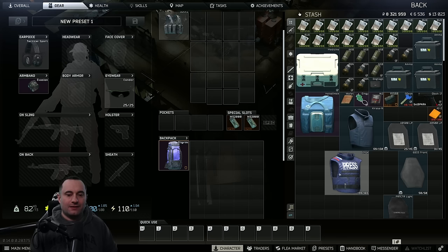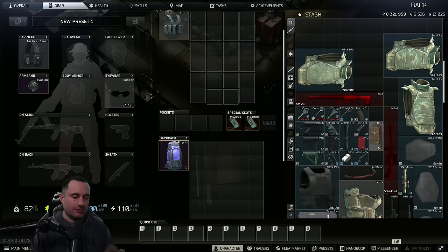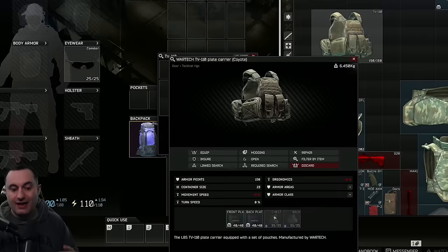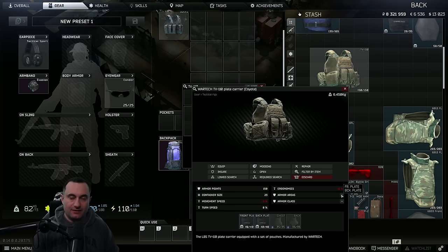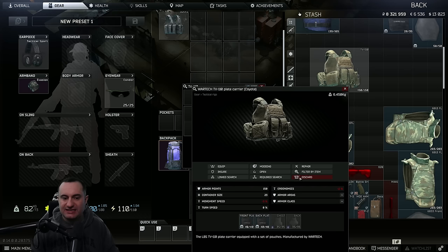Looking through all the other armors led me to another bug that I was really worried was worse, but actually ends up being beneficial to the player base. It specifically has to do with most armored rigs. Armored rigs have potential armor as well — front plate, back plate — and depending on the rig, most of them have chest inserts and back inserts for Aramid, class two, sometimes class three. But if you go to the armor areas, all you see is front plate and back plate. I was worried the Aramid was just being ignored, but what we discovered was actually really cool: the Aramid actually acts like hard plates, not soft plates.